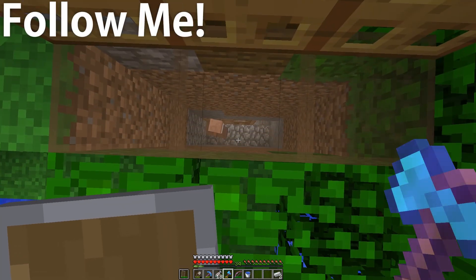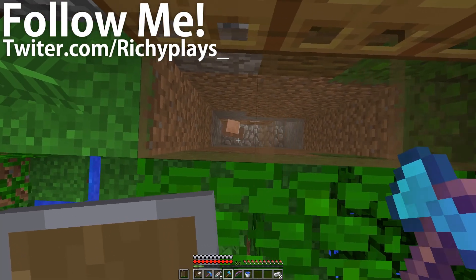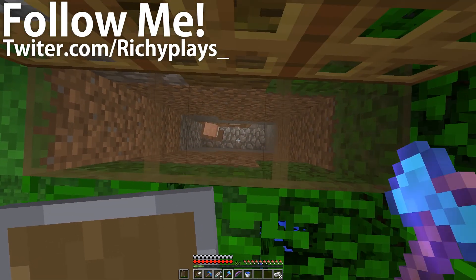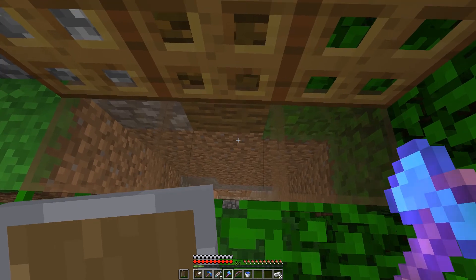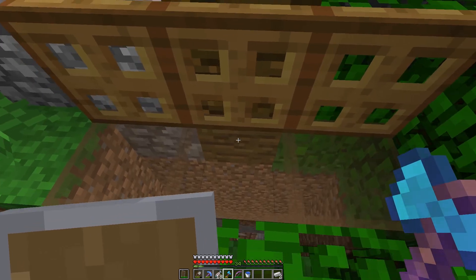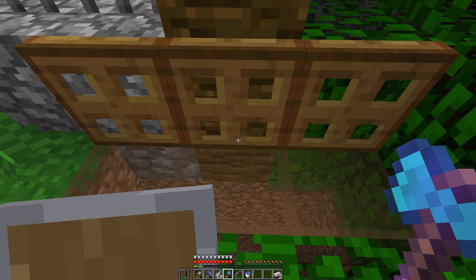If you're building this underground, you are going to need a tunnel to light. Just dig a three-wide tunnel just like this and cap the top off with glass. Whatever you do, do not cap the top off with leaves, because that will break your build, as I found out in the last episode.